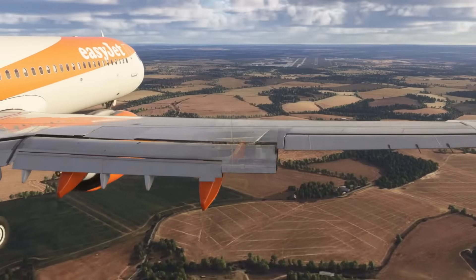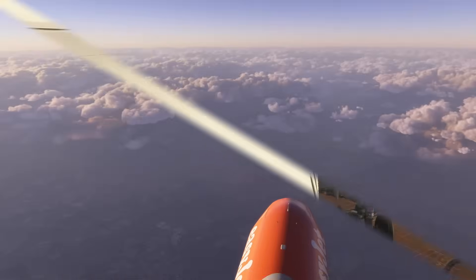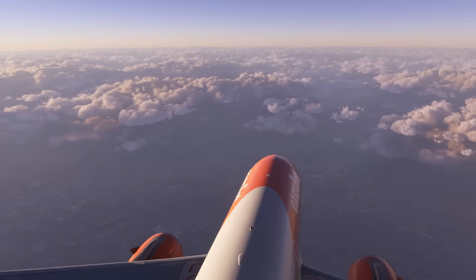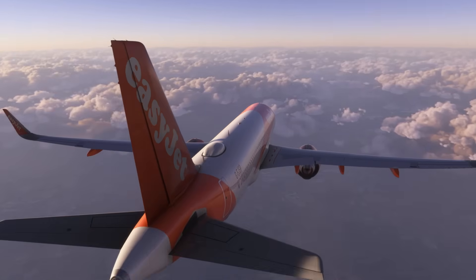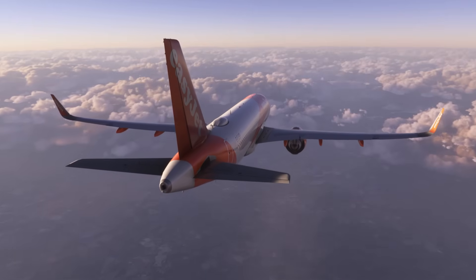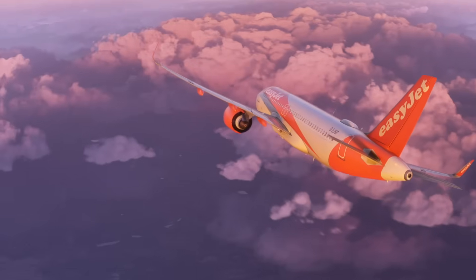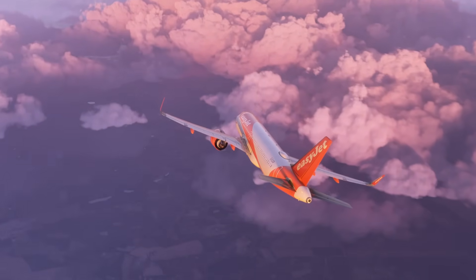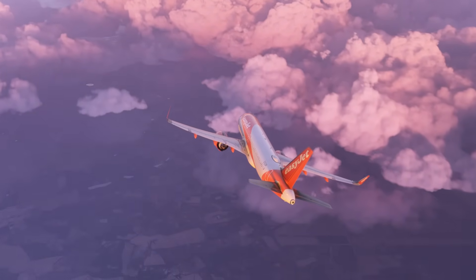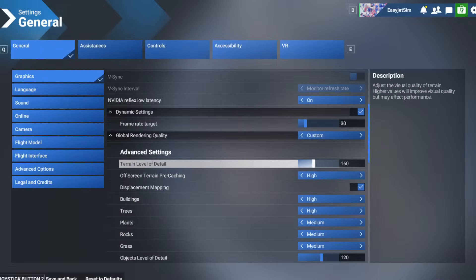The single most important thing in Flight Sim 2024 — the one thing that kills smoothness — is your terrain level of detail. The terrain LOD is brutally CPU-heavy, and even top-end processors like the 7800X3D and the 4900K get hammered by it. To achieve a smooth sim, run your terrain LOD settings between 100 and 200; don't try to push it to 300 or 400.